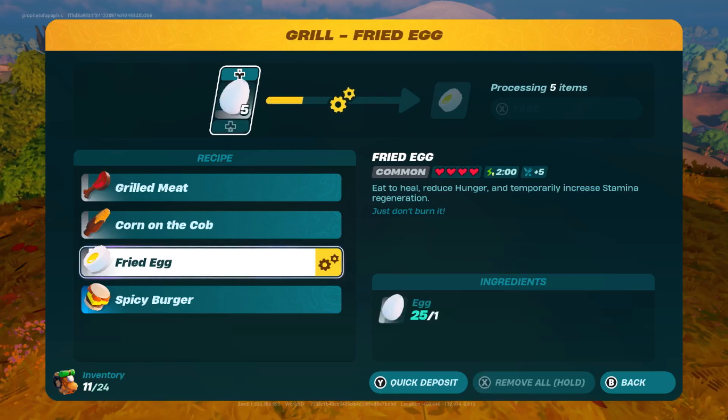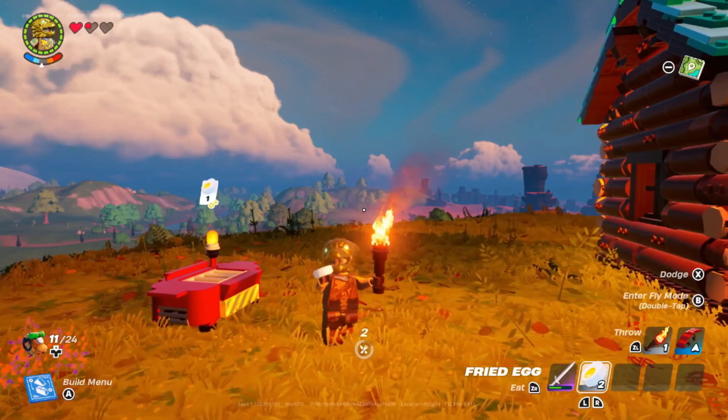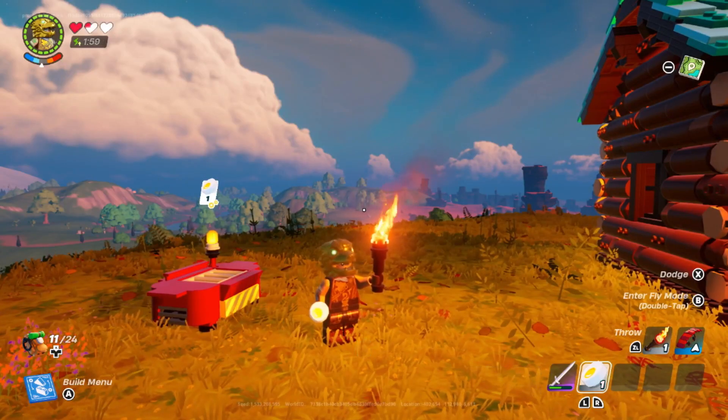Fried eggs are next, and since the 28.10 update it only takes 1 egg per recipe. Eggs can be obtained from chickens as well as dropped from NPCs or found in chests. You can cook up to 30 eggs at one time, and each fried egg heals 4 hearts and 5 hunger, as well as providing 2 minutes of increased stamina recovery. Fried eggs take 2 seconds to eat. I recommend eating these for healing outside of battle or when you need to traverse a lot of ground and find your stamina recovery lacking.